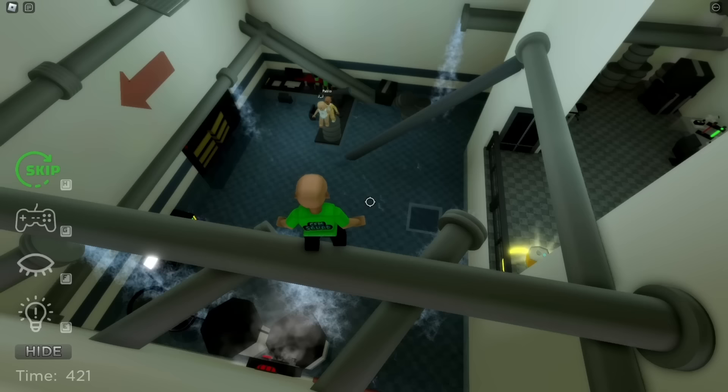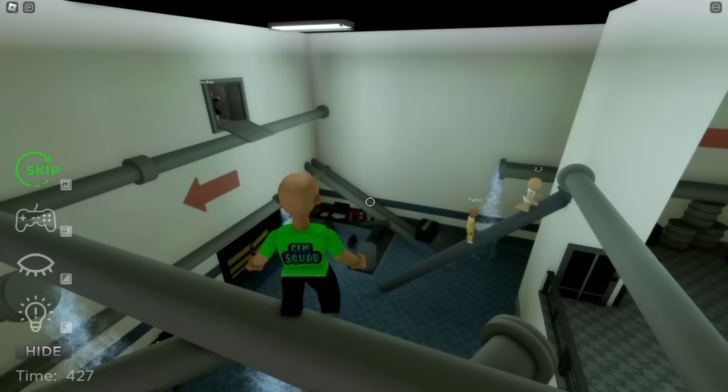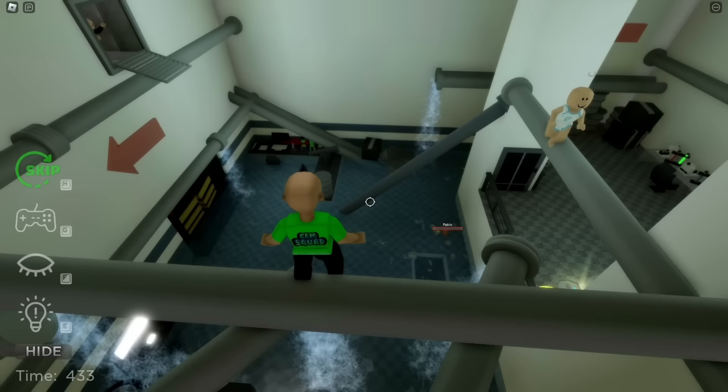I'm out of here! Come on JJ and Pablo, it's this way. We have to follow the pipes so we can get to the vent that we opened. Yeah, come on noobs! We're not noobs, Boss Baby — you are! Come on JJ and Pablo, you got it!